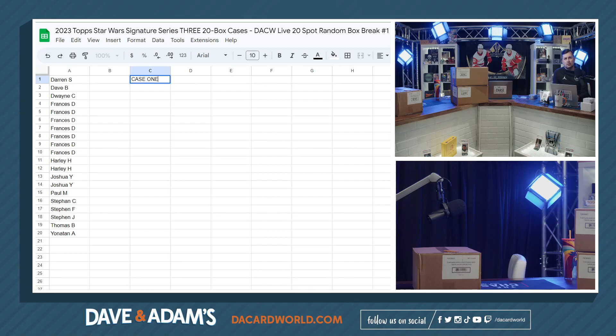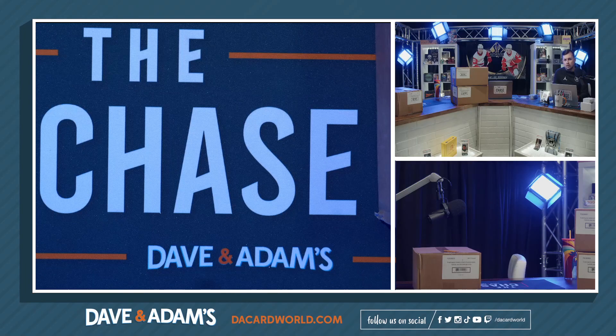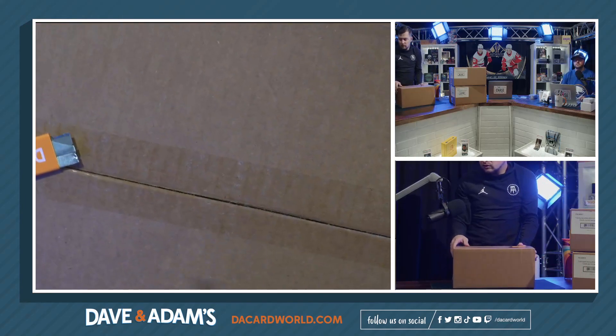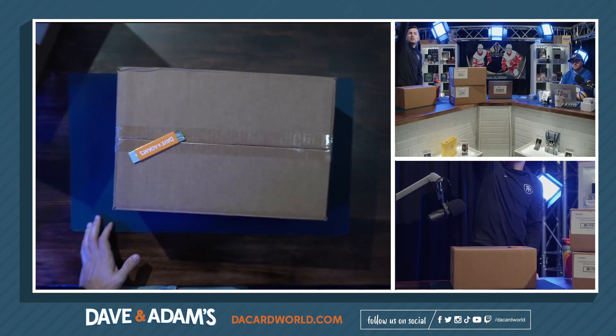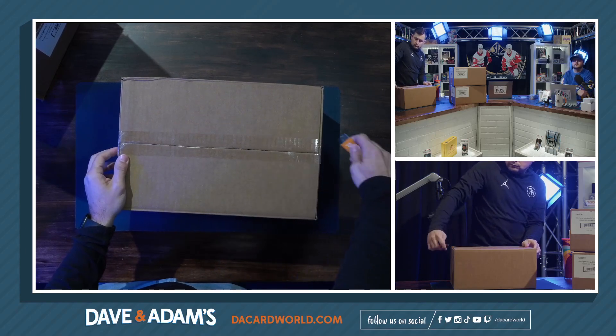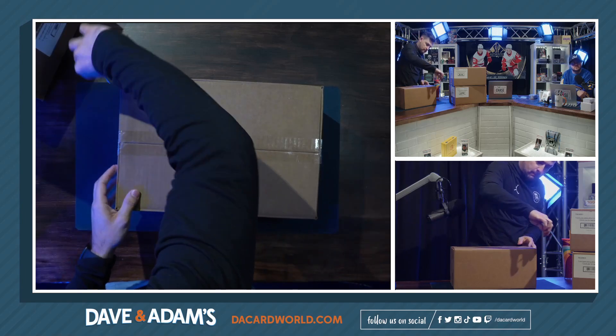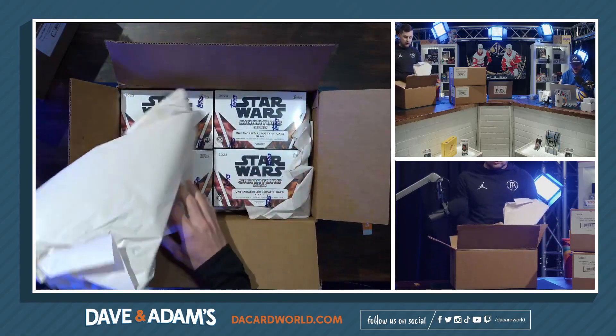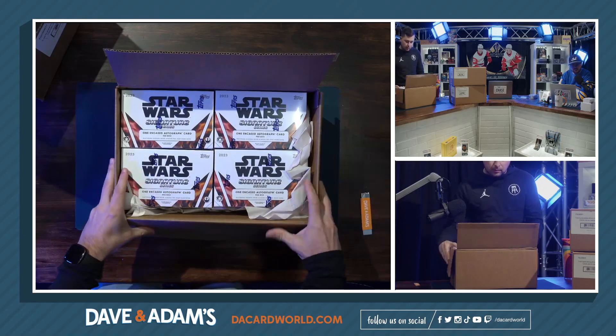John's going to type in for case one. I'll go ahead and rip it. Just zoom out the camera to start. Alright, so we've got case one, case two, and case three. Let me zoom out so you can see. Here we go — all 20 boxes right here, Star Wars Signature Series, one encased auto card per box.